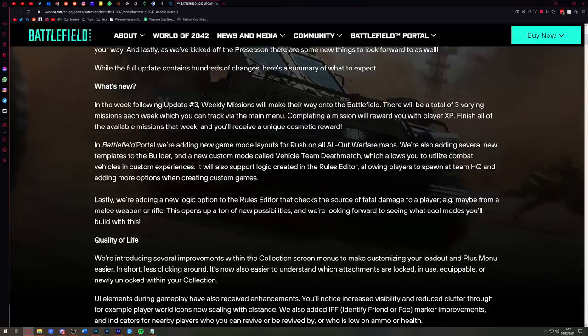In Portal they're adding the rush mode layout on all-out warfare maps, which is pretty awesome. They're also adding several new templates to the builder and a new custom game mode called Vehicle Team Deathmatch, which allows you to utilize combat vehicles in custom experiences — something you couldn't do before. There will also be more logic created in the rules editor that will allow players to do even more with their custom games.